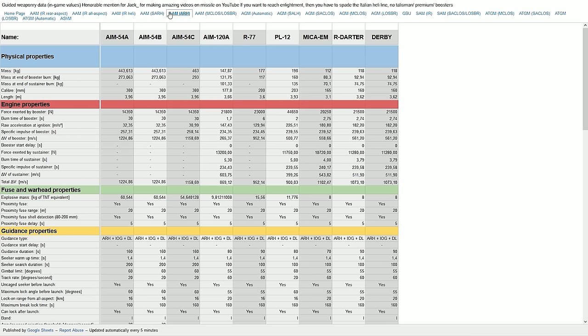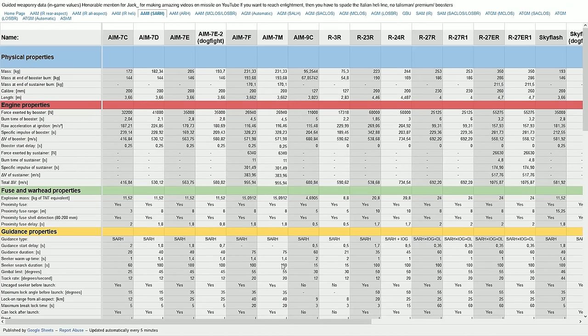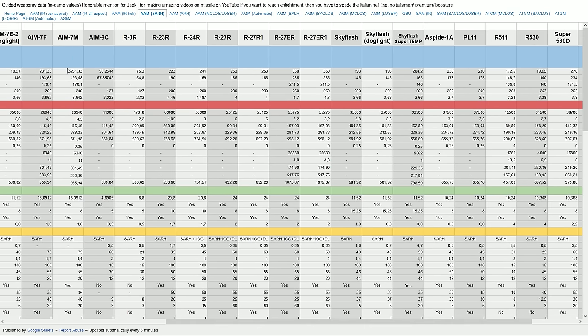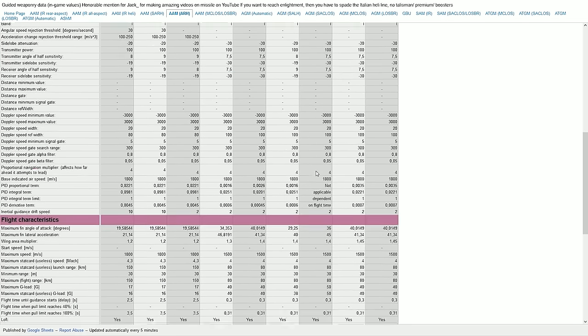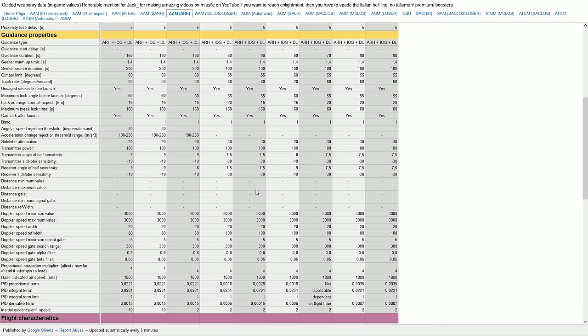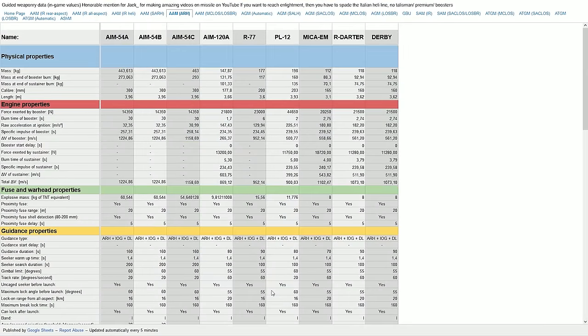Even the worst missile here — the PL-12 — is on par with or surpassing the AIM-7 Sparrow, way higher than the R-27s in range, and many are just surpassing them. My final ranking: Mika is best, then Darter, Derby, R-77, AIM-120, and finally the PL-12. That's based on pure performance and aerodynamics — I couldn't fully analyze the autopilots and sensor parameters since I don't know exactly what those mean. See you guys on the next one.